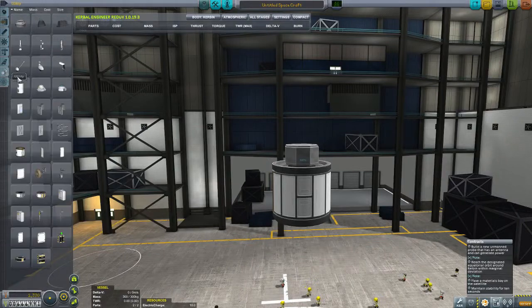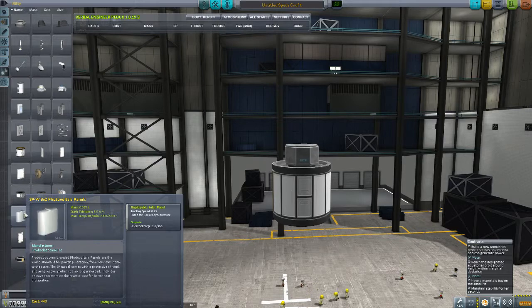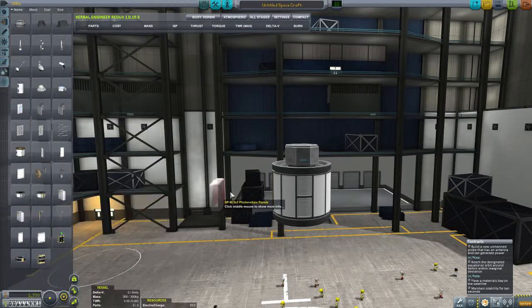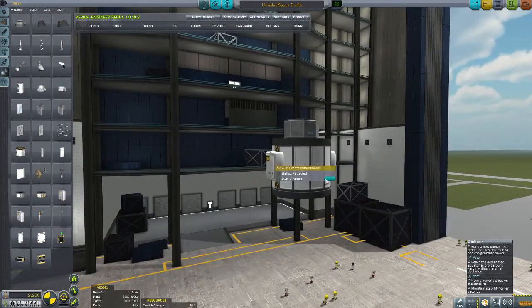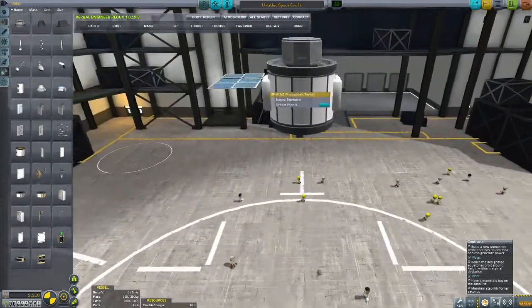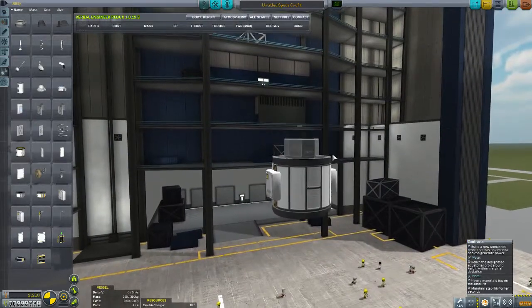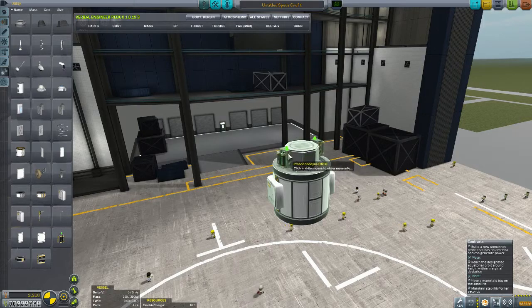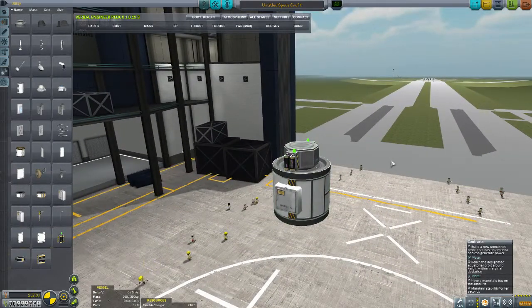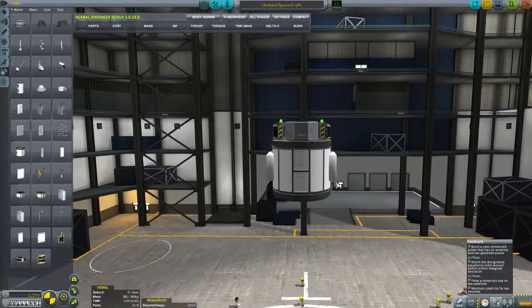Now we need some power. Let's do two of these solar panels. Let's make this look like a nice actual satellite. That looks nice. We don't have the big ones yet. We might as well put two batteries on here too, just because if I don't, I'm gonna be sorry, I'm sure.